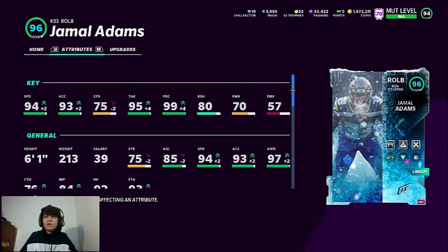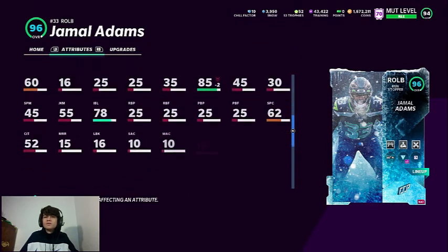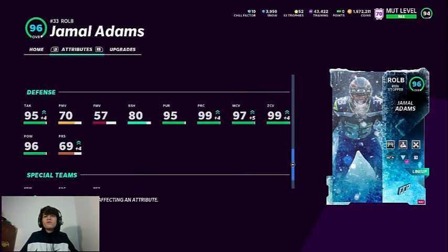Let's see if Jamal can play like a safety and ball out. He has 94 speed, 93 acceleration, 95 tackling, 99 play recognition, 80 block shedding — wish that was higher but it's fine. He's a safety with coverage stats: 97 man coverage and 99 zone, so he has amazing coverage stats. He also has 96 hit power.